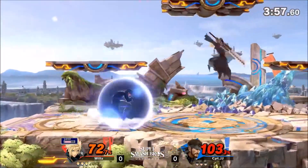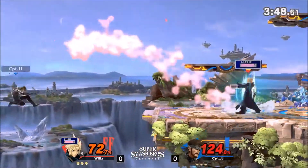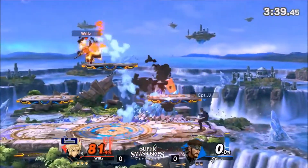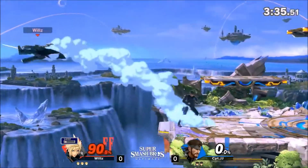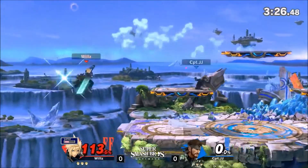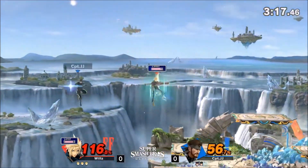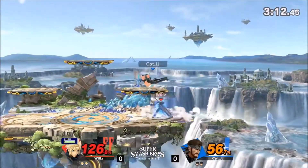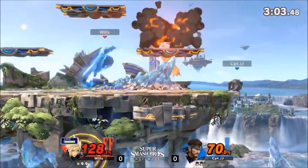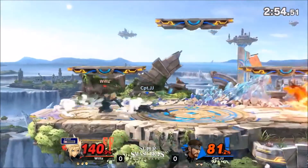Something I want to mention: Snake kills a lot vertically. Most of his kill moves go vertically — C4 sends up, up smash, up tilt, up throw, down tilt. So if you're able to plant a C4 on someone and do an up throw at high percentages, that's going to be really good. I've seen C4 kill characters early — I've seen Bowser get killed around 119 to 129 percent. If he has a sticky C4 on the opponent and hits an up throw, they would die for sure.